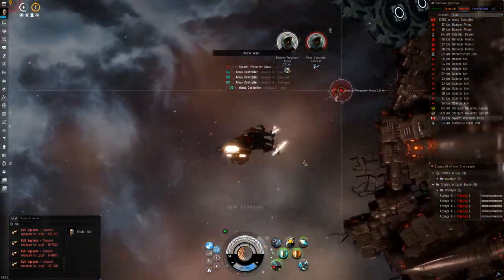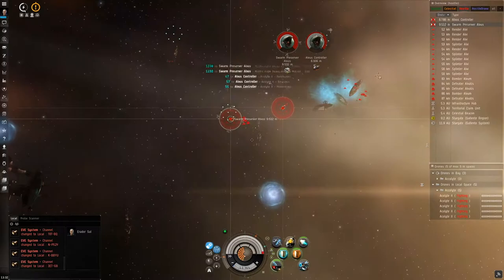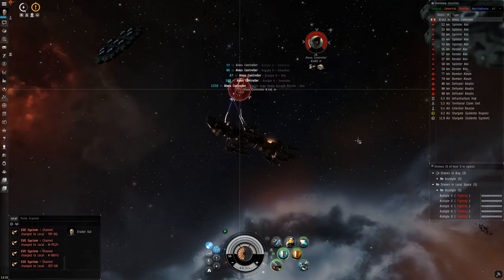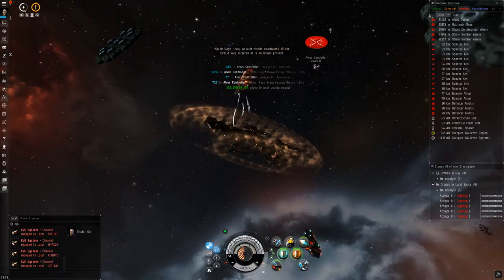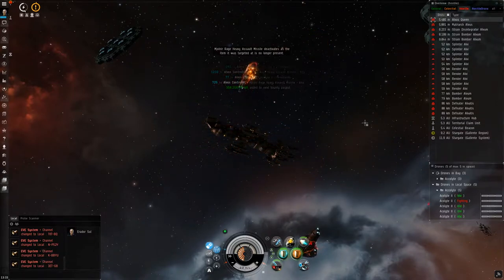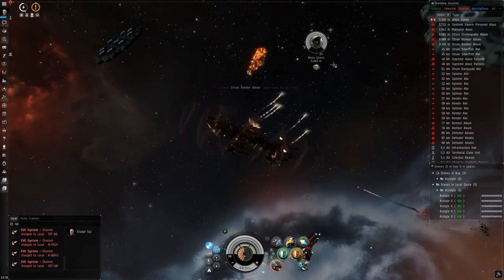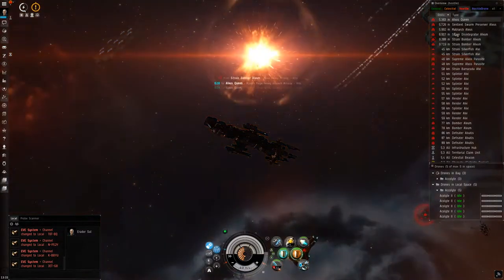Alright, let's kill the battleships and watch out for a new group of NPCs which will spawn nearby. All you have to do now, in order to get the final boss to show up, is shoot one target of the newly spawned group — and there you go. The sentient is here.